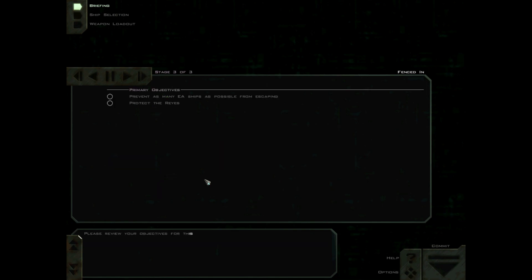They weren't enough the first time, though. Primary objectives: prevent as many EA ships as possible from escaping, and protect the Reyes. It's a scramble mission, so let's hit it.